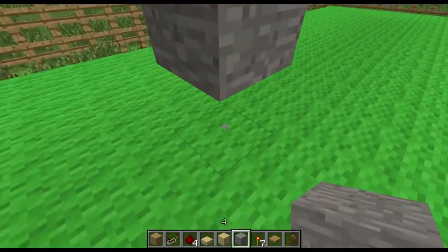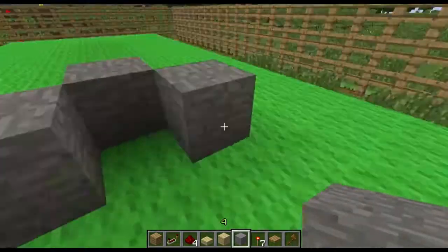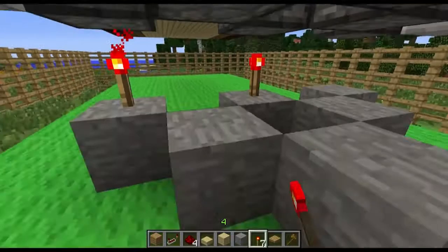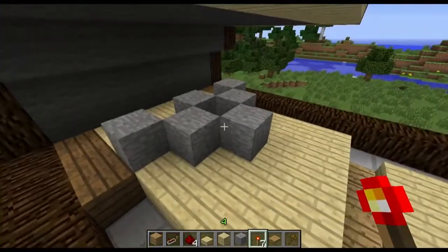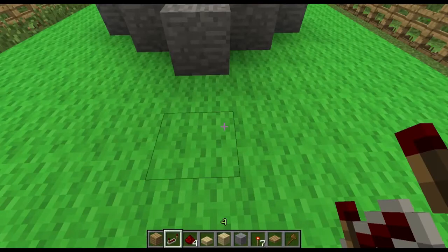You're going to need to put a block with a space in between it under each piston, and then put a redstone torch on top of each of those. Now to make sure that you did this correctly, just go back up and make sure all the pins have popped up.